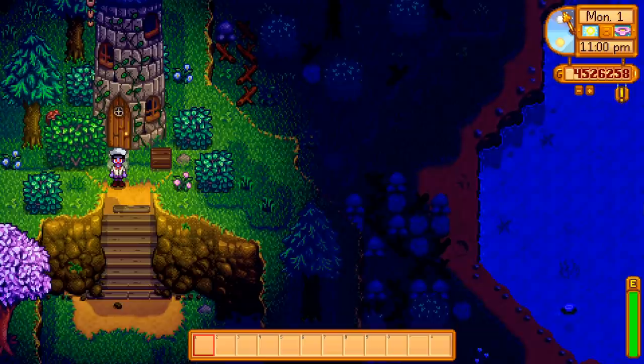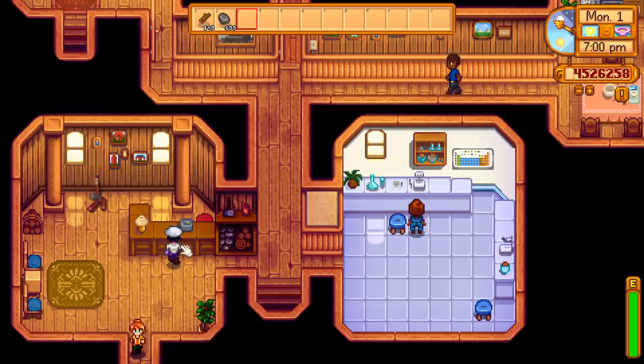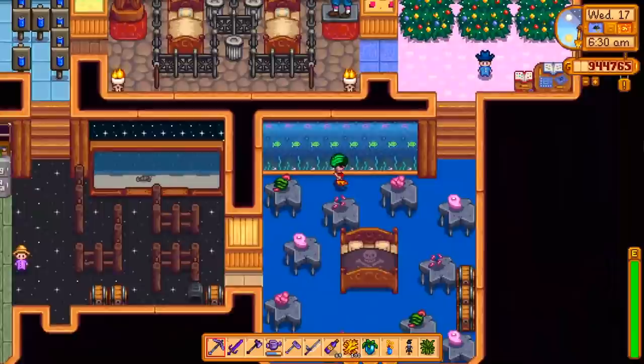Pierre and the other townspeople may let you down, but the wizard's tower is open from 6am to 11pm every day, or all the way until 2am if you have the key to the town. Whenever I needed to move a farm building, I used to have to head to Robin's during a particular window when she was working, and many times I would miss her and have to wait until the next day. But I realized that you can use the wizard's podium at any time to move farm buildings, which is just way more convenient.